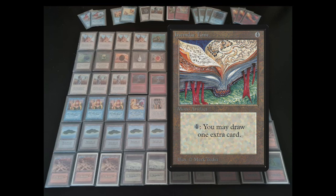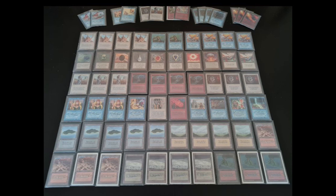Jayemdae Tome — four to cast for an artifact, four and tap to draw a card. In any other meta in Magic the Gathering, you would look at this card and say that is so bad. But in old school it is so good because it's card advantage. As long as you have control, you can use the Jayemdae Tomes and slowly start picking up more and more cards than your opponent, and that is going to give you the victory long term. That is definitely something that can happen in this matchup as well.